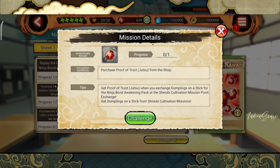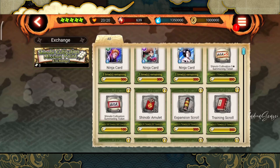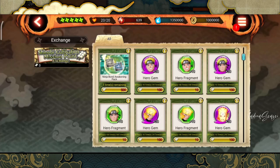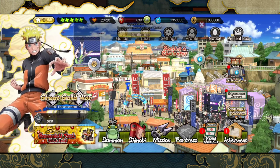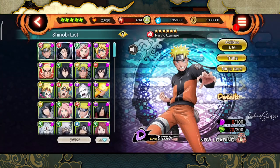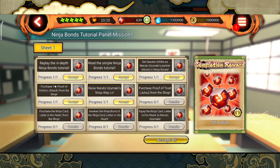For proof of trust from jutsu from the shop, go to the shop again. This one here has proof of trust and proof of trust in jutsu and stuff, so you have to purchase this from the exchange shop. Once you do, this will be unlocked — I cannot do that because I don't have enough dumplings. To equip the ninja card in his heart to Naruto, just take the card you purchased from the shop and equip it — simply click on it and equip, that's it.